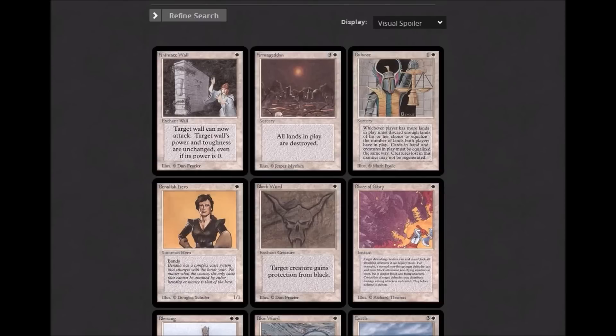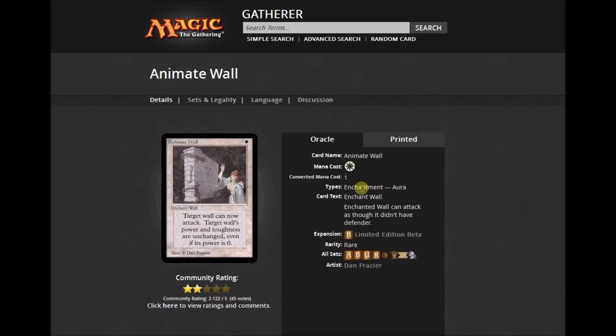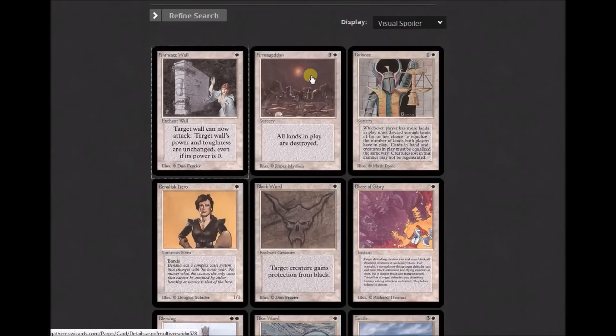Starting with Animate Wall — a rare, one white. Enchanted Wall can attack as though it didn't have Defender. Original wording: 'Target Wall can now attack.' It was a rare all the way until Master's Edition and would just be a poor rare. Next, Armageddon: 'All lands in play are destroyed.' I can remember when you could blow them all up for four mana. You'd rarely play five-mana spells if people in your area were playing Armageddon heavily. Just a great card — Armageddon would probably be the first inclusion into a Powered Cube.